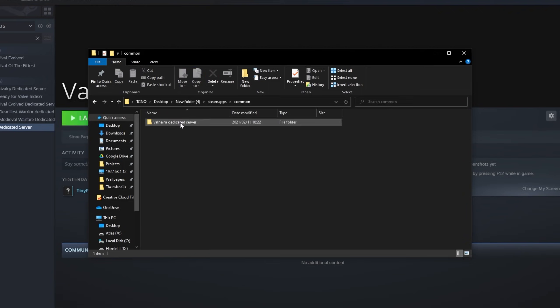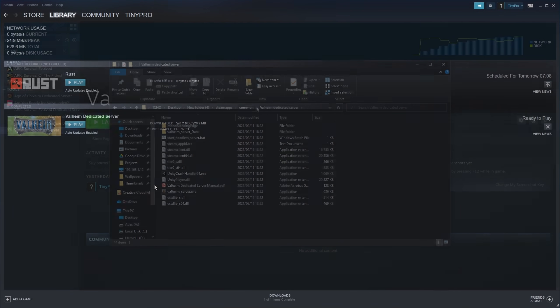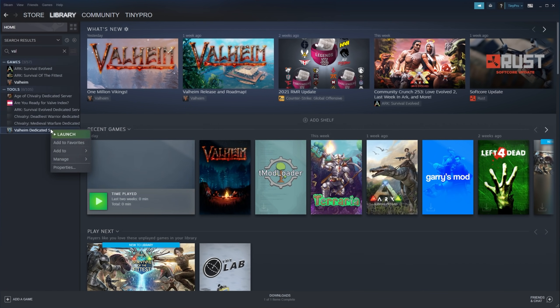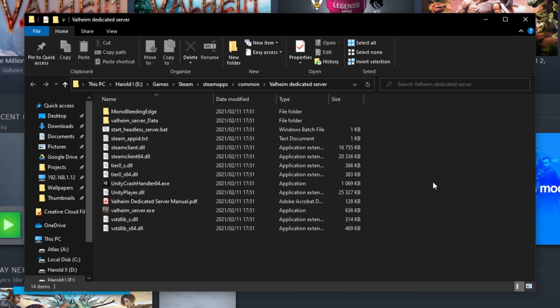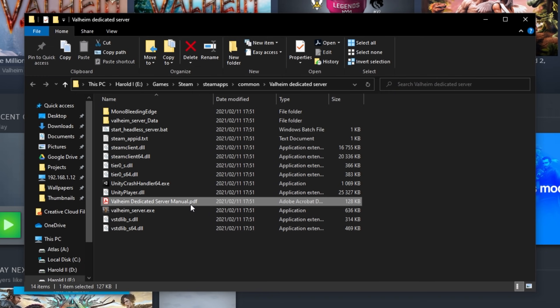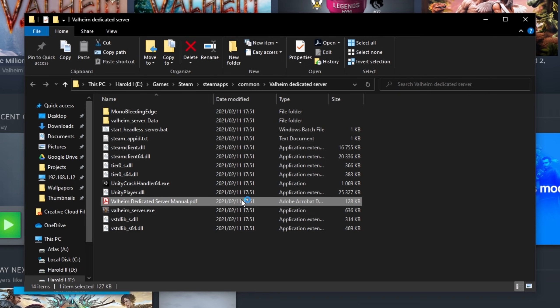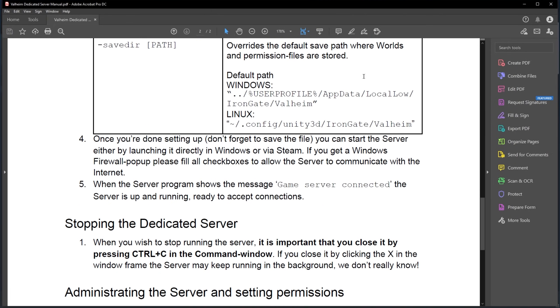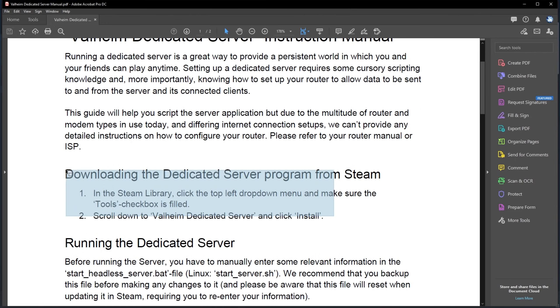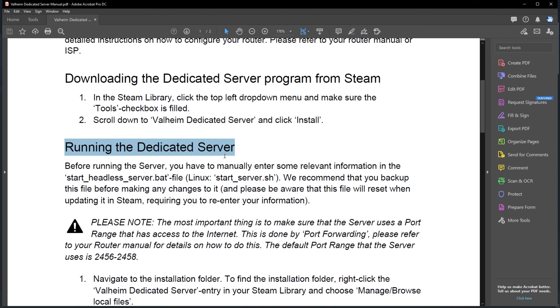It looks like it fully installed — there are all the files. When it's done, simply head back to your games library, locate the server again, right-click it, hover over Manage, and click Browse Local Files. After doing this, the server files will open up. You can see up here 'start_headless_server.bat' — this is what we'll be running to start our server. But before we do that, we'll open up the Valheim Dedicated Server manual down here and you should give it a read. This will tell you all you need to know about hosting your own server step by step.